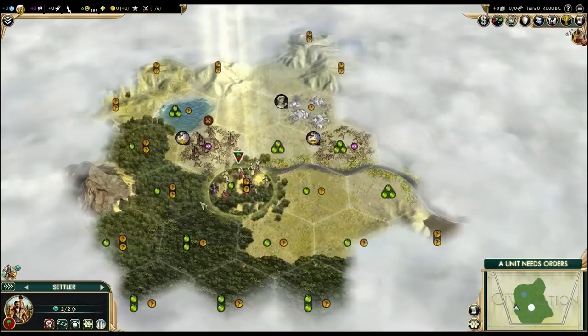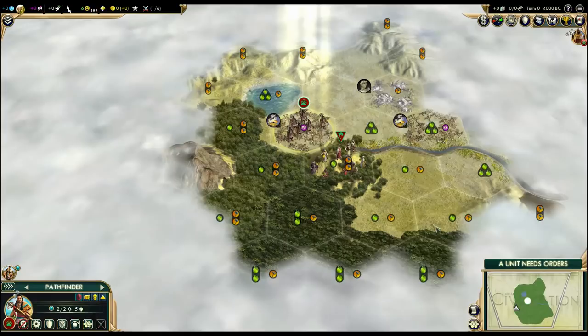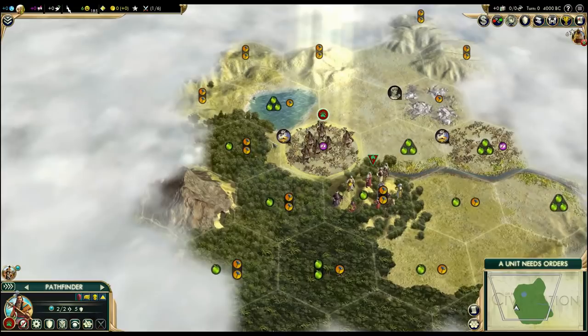But where do we send our pathfinder here? I have no idea. It looks like a hill maybe, so that would give us the best vision. There are gems.